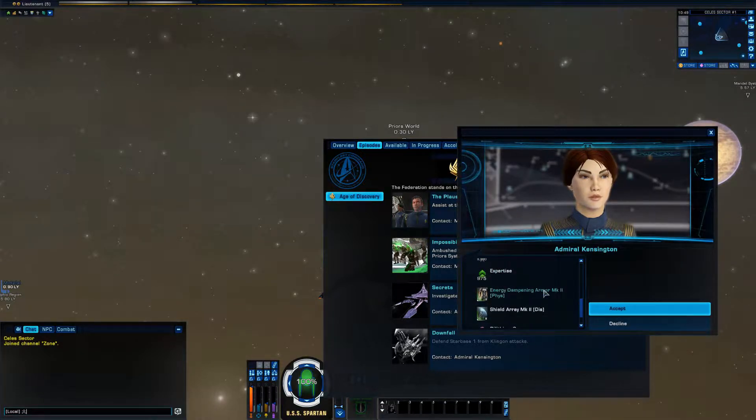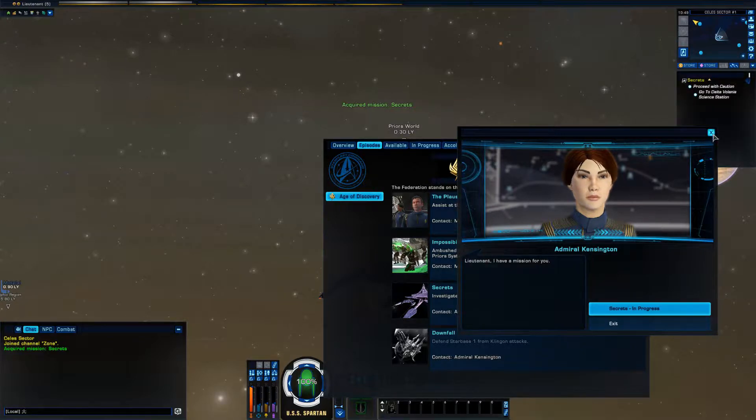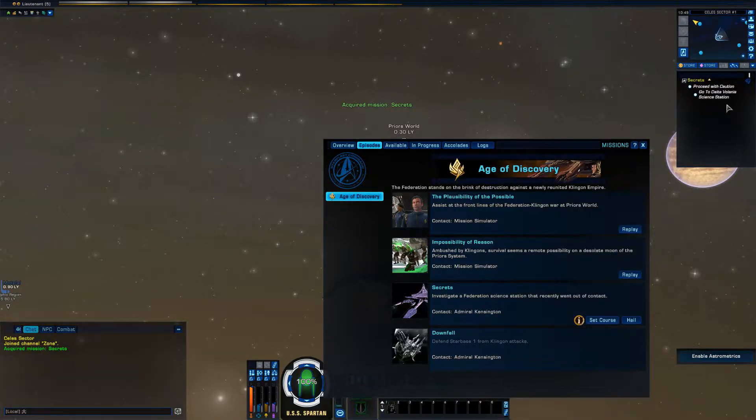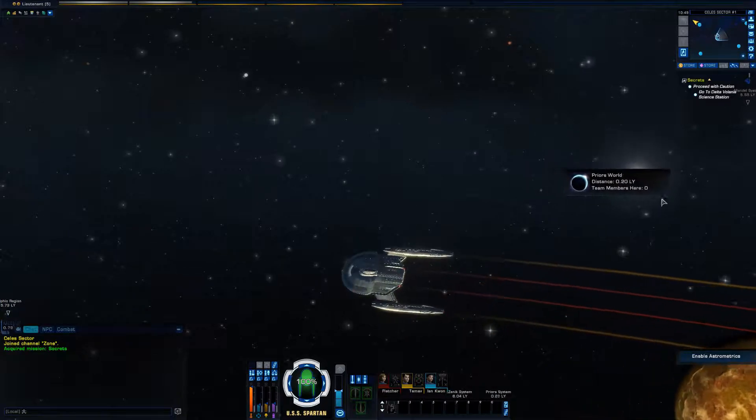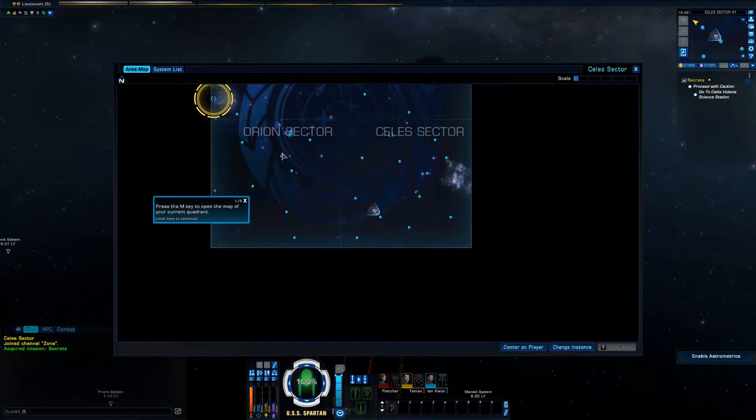We have a situation at the Delta Volanus Cluster. One of our research stations got a partial distress signal off before it was jammed at the source. I need you to get out there. The Klingons are getting bolder since they acquired cloaking technology, but an attack that far into Federation space is bold, even for them. Find out what's going on and render any assistance at the station, if it still exists. Let's go ahead and make our way there — it's just on the other side of the sector.